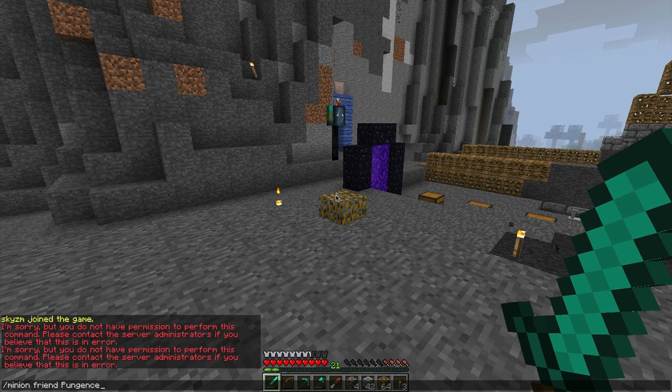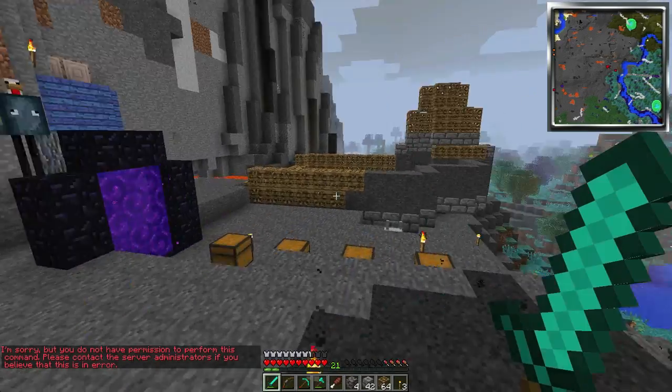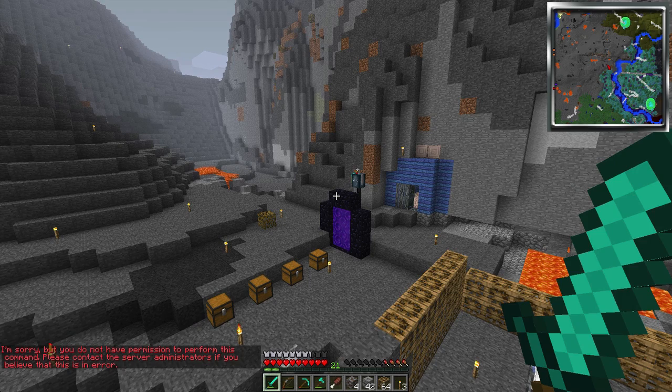There are also a couple of minion commands that I don't have access to, which would be sweet if I did. You type slash minion and then the word 'friend' and then someone on the server, and it will treat that player as friendly. I tried to make Pungence a friend because we're best friends again, and I tried to make ChimneySwift11 an enemy, but I don't have access to these commands because I'm not an administrator.